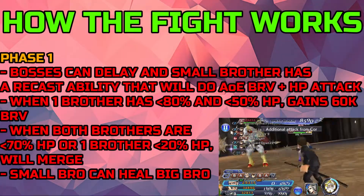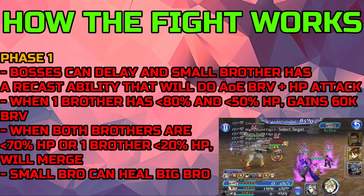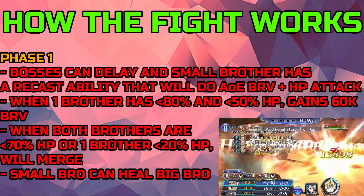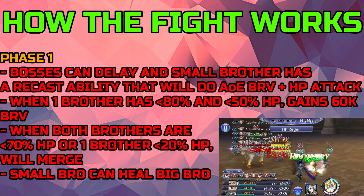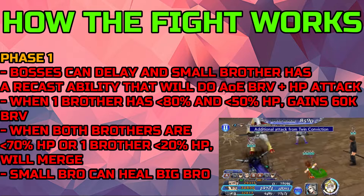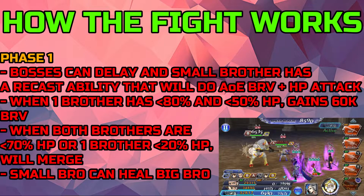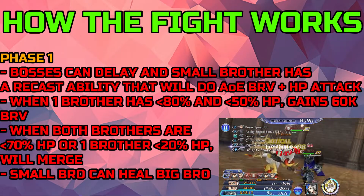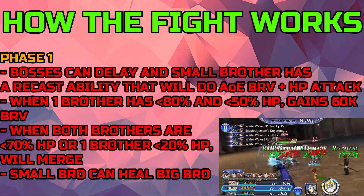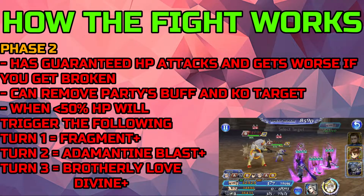In phase one you are fighting the small brother and the big brother. The bosses can delay, and the small brother has a recast ability that does an AOE brave plus HP attack. When one brother falls below 80% or 50% of their HP, they will both gain 60,000 brave, so you will need to do some brave shaving. When both brothers fall below 70%, or one falls below 20%, they will merge and become one. The small brother can also heal the bigger brother.